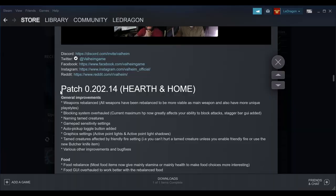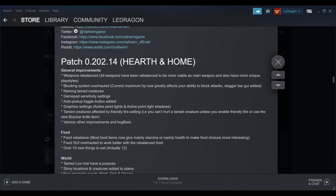I didn't see the patch notes when the update came through, but after reviewing my recordings I found them. I've already gone through all the new stuff. I haven't tried the new wall blocking system or working balance yet, and they've added naming for tamed creatures and improved gamepad sensitivity.